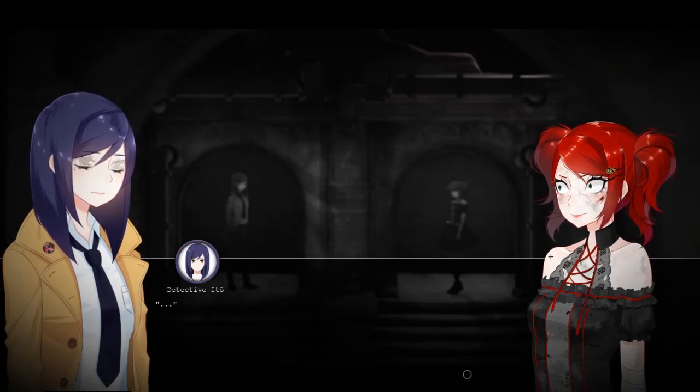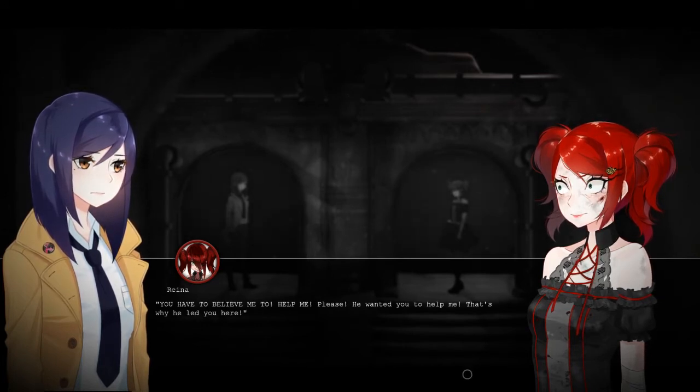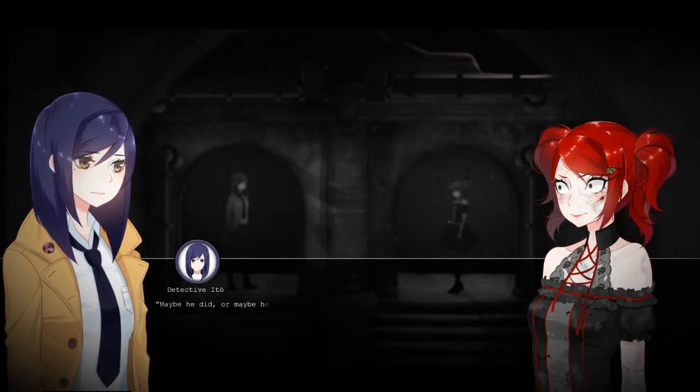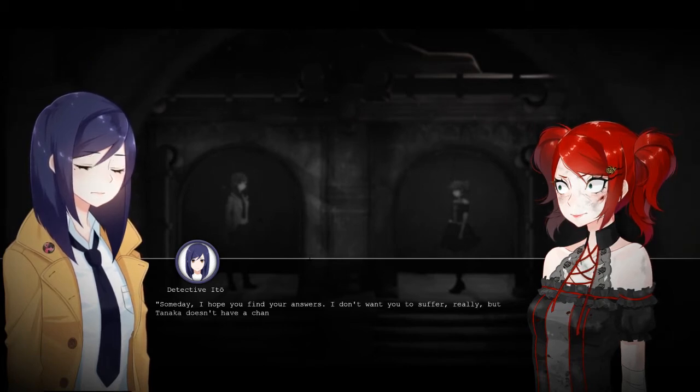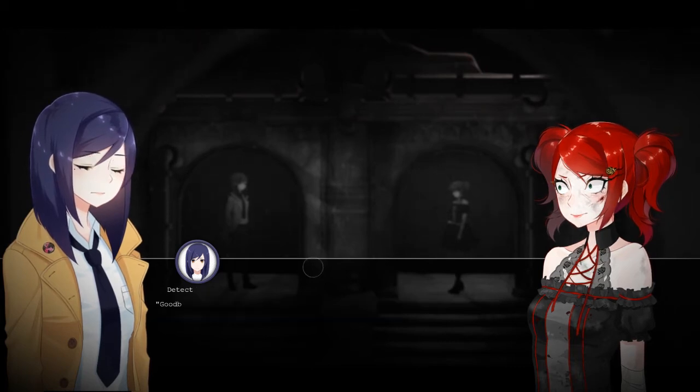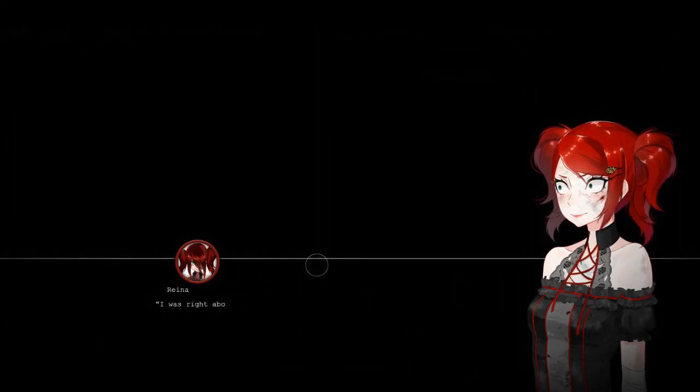So you leave me here after all. I'm sorry Raina. Tanaka said he'll help me — he believed me. You have to believe me too. Help me, please. He wanted to help me, that's why he led you here. Maybe he did. Maybe he was scared like we all are. Either way, if I don't try and help him, then what was all this for? Why did I suffer like this? Someday I hope you find your answer. But Tanaka doesn't have a chance if I don't go find him now. Goodbye Raina. I was right about you. That's so sad. Sorry Raina.